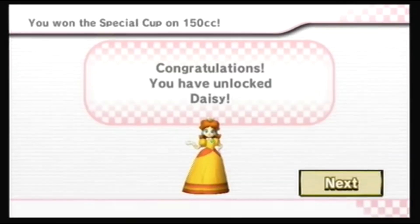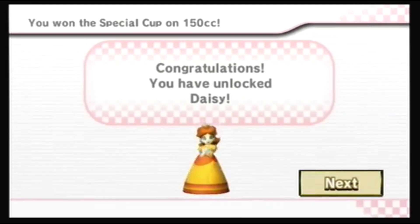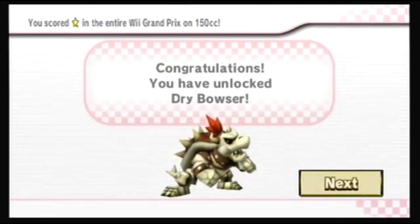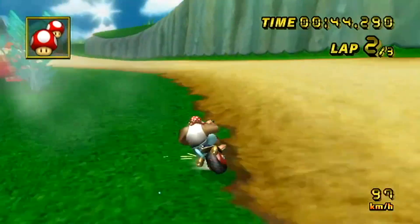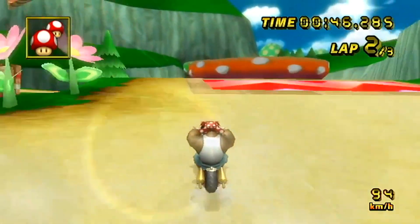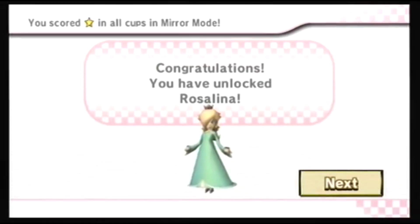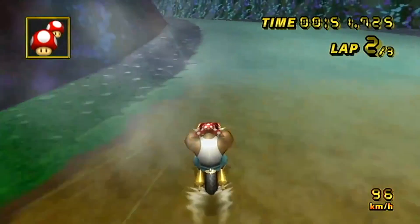Next is Daisy. In order to unlock Daisy, you need to win the 150cc Special Cup. Next is Dry Bowser. In order to unlock Dry Bowser, you need to have at least a Star Rank in every Wii Cup on 150cc. You will more than likely unlock Daisy and Dry Bowser together after completing the Special Cup. The last character you can unlock in the Grand Prix is Rosalina. She is one of two characters in which there are two ways to unlock her.